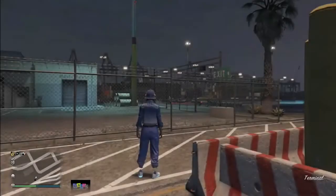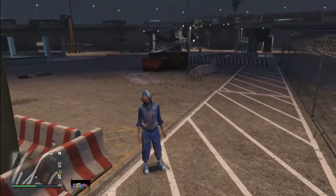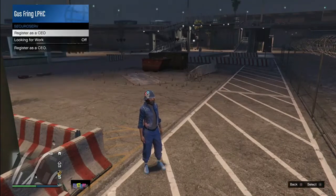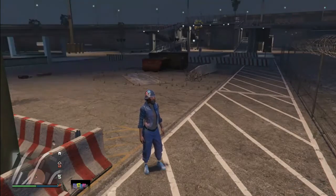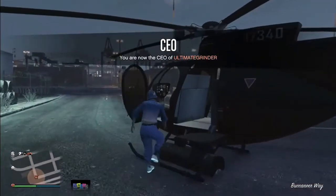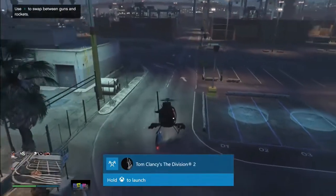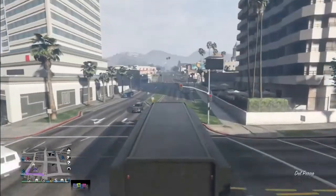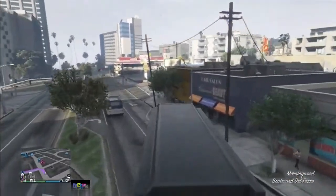This is a very simple glitch — super easy to hit. After the setup you can get one car every two minutes. Register as a CEO, request your Buzzard, then request your Mobile Operation Center. Drive your MOC to your CEO office, such as the Maze Bank West. Your friend needs to do the same: get in his MOC, drive it out of his bunker, and come meet you at your CEO office. You can also fly with the Buzzard to your CEO office and then request your MOC so it spawns closer.